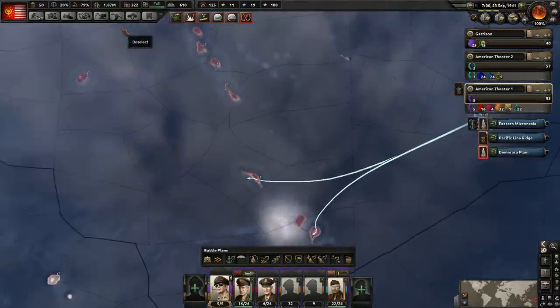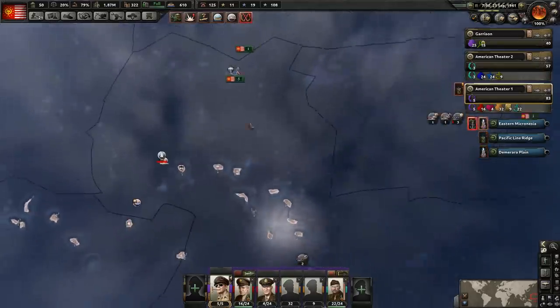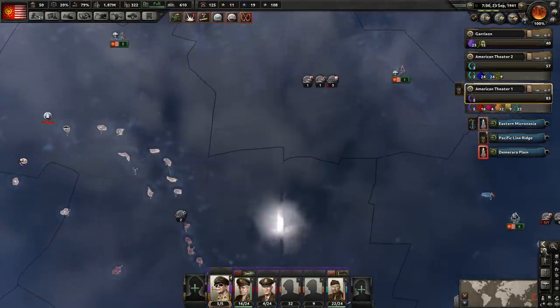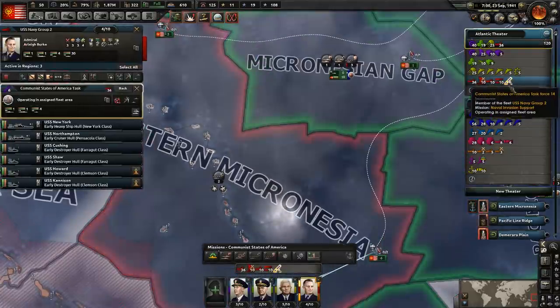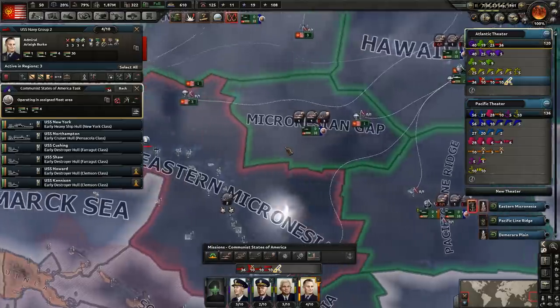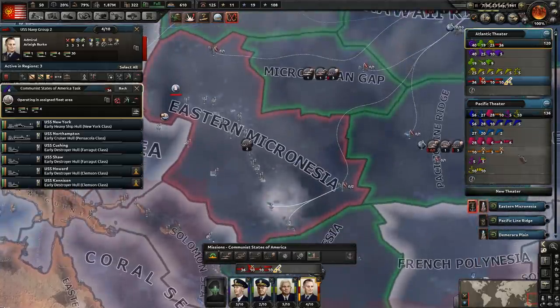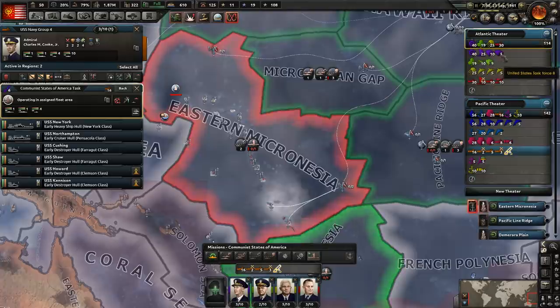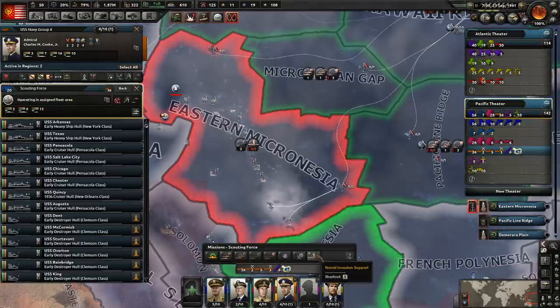I could do less than two divisions, but just in case we face resistance, we don't want them in the sea too long since we aren't actually supporting them here. And we do need to go ahead and give them some naval support. Now that we're done with the invasions over there, I think we're going to move these guys over here as well — yeah, that would probably be wise. So let's do — do we want them to be in this area to operate? Yeah, let's just put them over here. I'm going to move them here and it's going to take a while to get there.